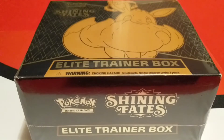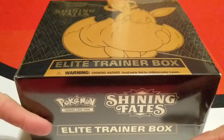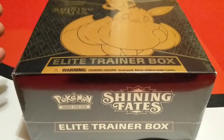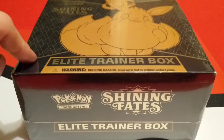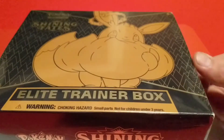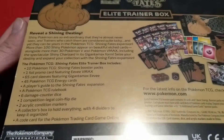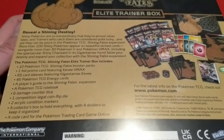Hello everyone and welcome back to the channel. Today we have an unboxing of this Pokemon Shining Fates Elite Trainer Box. I've been wanting to get one of these, and I have an update coming tomorrow on more Shining Fates that I got before this that I already filmed. I just got this one this morning so I'm putting it up today. Let's check it out — got the black and gold with Gigantamax Eevee on the front, and on the back it lists 10 packs, an Eevee Max promo, sleeves, and all the normal ETB stuff.